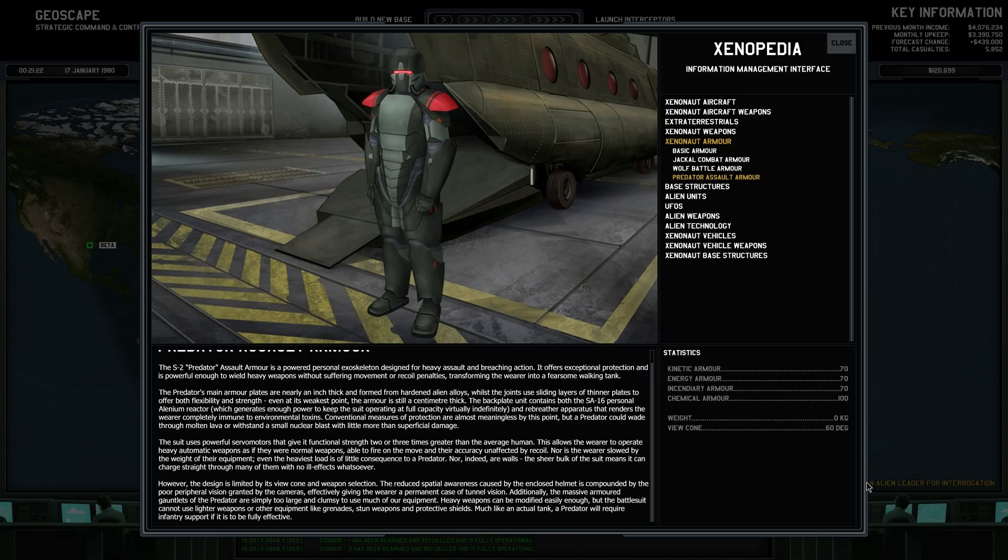So basically it can walk through fire, and stun gas won't affect the guy inside at all. The suit uses powerful thermal motors that give it functional strength two or three times greater than that of the average human. This allows the wearer to operate heavy automatic weapons as if they were normal weapons, able to fire on the move and accurately unaffected by recoil. Nor is the wearer slowed by the weight of their equipment — even the heaviest load is of little consequence to a Predator, nor indeed are walls. The sheer bulk of the suit means it can drive straight through many of them with no ill effects whatsoever.